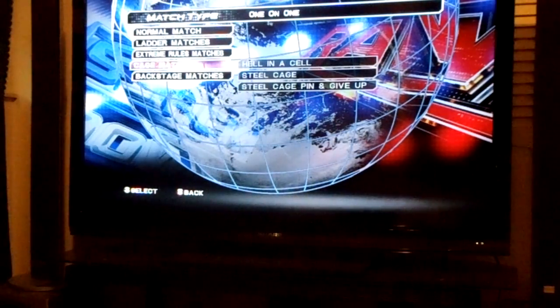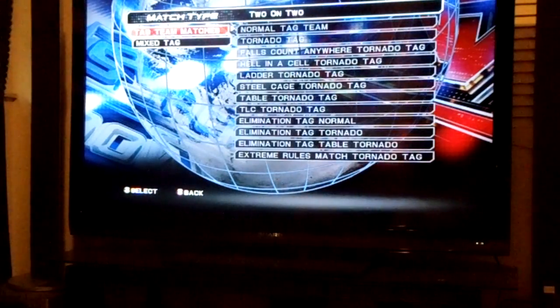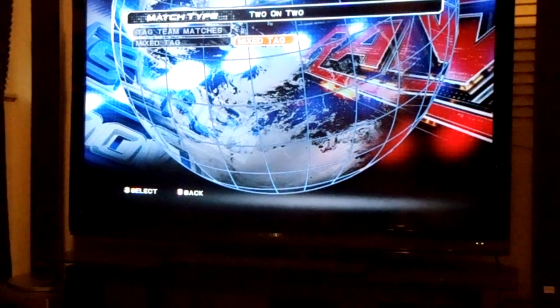You can have a cell match, steel cage with pin and give up, backstage matches including parking lot brawl, GM office, locker room A, locker room B, large locker room, and interview area. For two-on-two you've got normal tag, tornado tag, falls count anywhere, cell, ladder, steel cage, table, tornado TLC, elimination normal tag, elimination tornado tag, elimination table tornado tag, and extreme rules tornado tag — so there's a lot of two-on-two matches online. Mix tag is also available as a standard option.